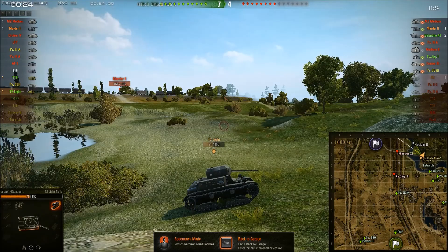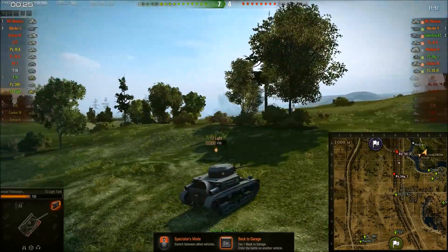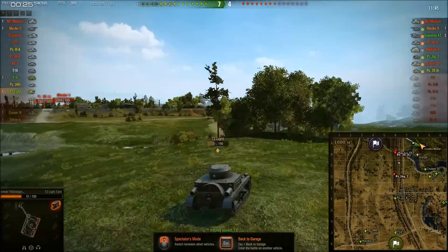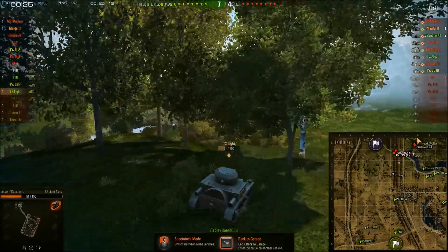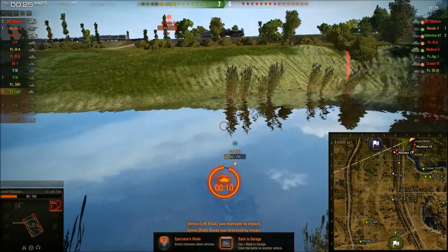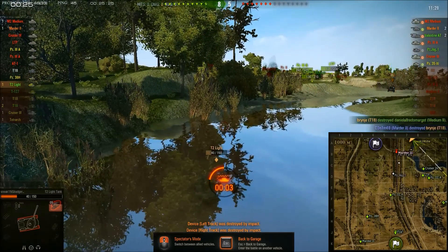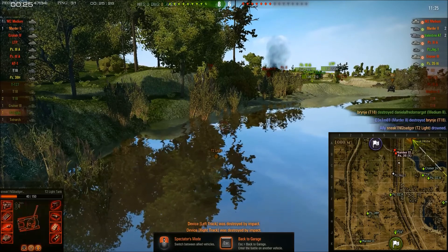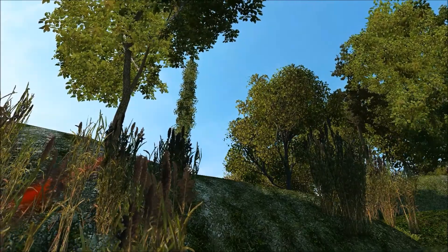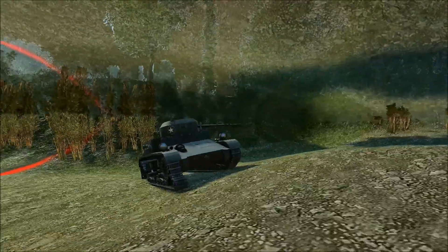Next up, we have Sneaking Badger in his T2 light, who believes he can fly. He's taking some damage, he's returning fire, but he still believes he can fly. He's traveling down here and... that didn't quite work out. Let's watch that from another angle. I believe I can fly.